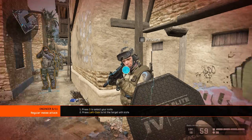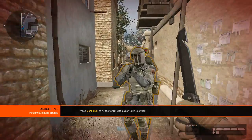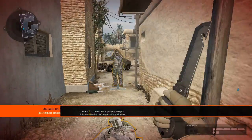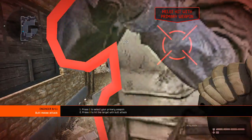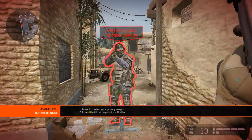As an experienced warrior, you must always be ready to face your enemy in close combat. There is an alternative knife attack — it's slower, but has longer range. Sometimes during close combat, you won't have time to switch to your knife. But don't panic — you can use your weapon instead. Hit the target with your SMG.